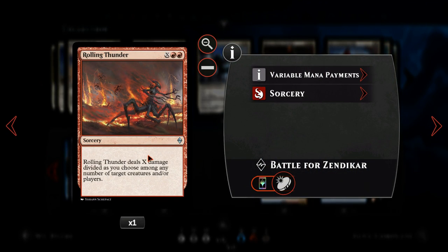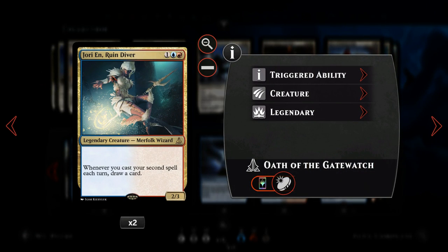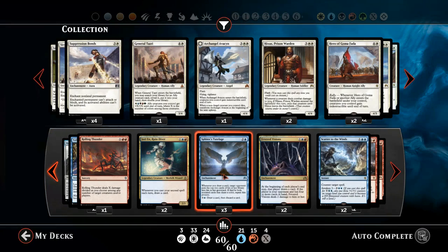I've put in one copy of Rolling Thunder as a last-minute decision — it's there as a late game bomb. If we've drawn the game out and have a lot of mana, it's good for taking the last bit of health from our opponent or getting rid of a troublesome creature. We've got two copies of Jori En, Ruin Diver — a three-mana 2/3 body. Whenever we play a second spell on our turn, we draw a card, which is great for triggering Sphinx's Tutelage and fishing for cards we want late game.